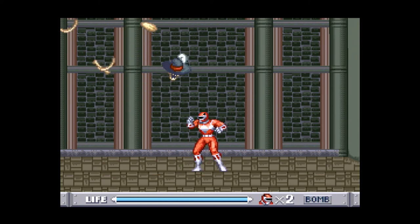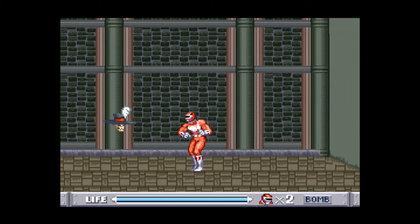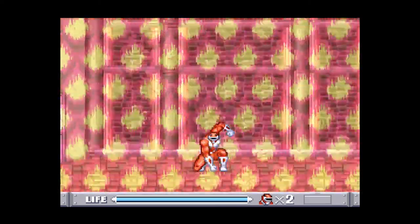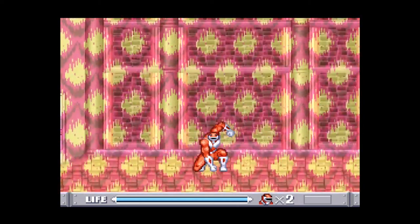After this next hit, he'll enter his final phase, at which point we will use our screen-clearing attack in order to take down the rest of his health. We want to use it in the middle of the screen though, so that way we hit him the most amount of times possible.